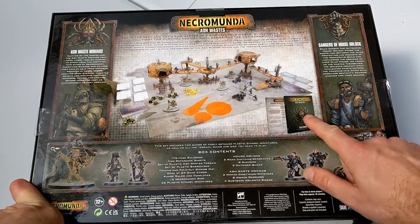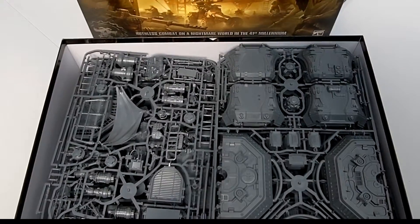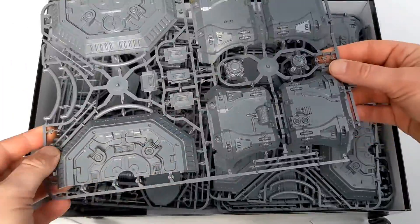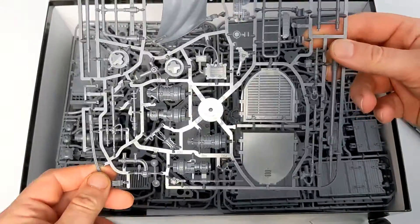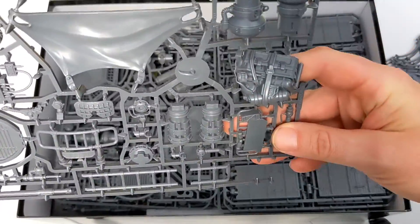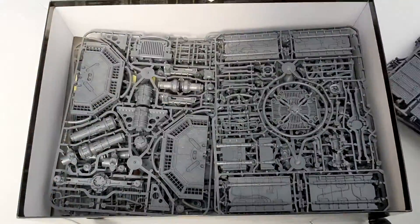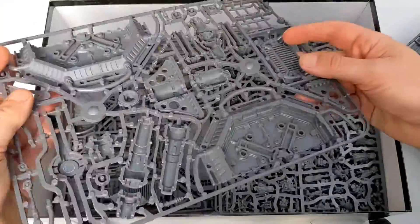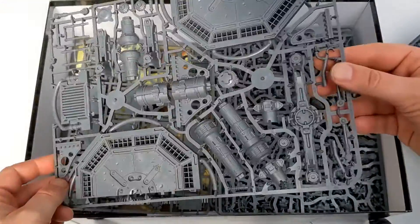So you basically get everything you need — there's a hardback rulebook in there, Ash Waste Nomads which are really cool, an Orlok gang with the buggy things, templates, dice, everything you need to play. So without further ado, let's crack her open. That is one stuffed box of models. The Ash Waste Tabs — my god, that's some sick looking detail on there. It just makes me happy. Little gantries, walkways. Cool. Multi-purpose Necromunda terrain, which is also used to make where the Ash Waste Nomads live, basically. Loads of that.